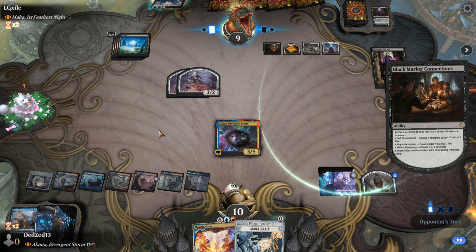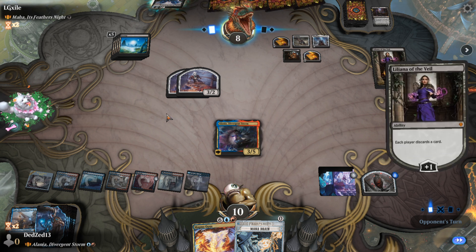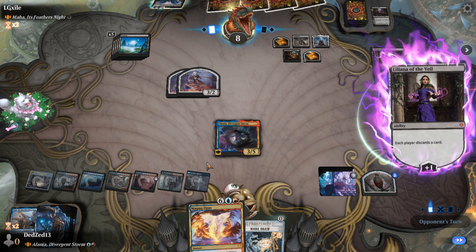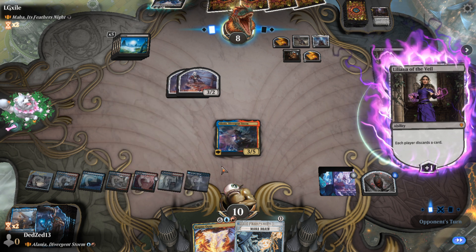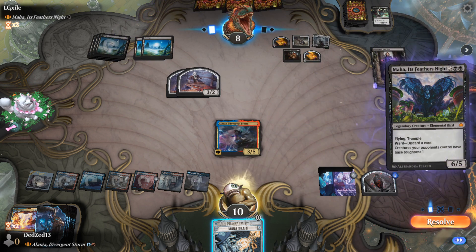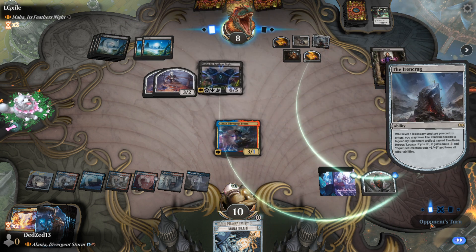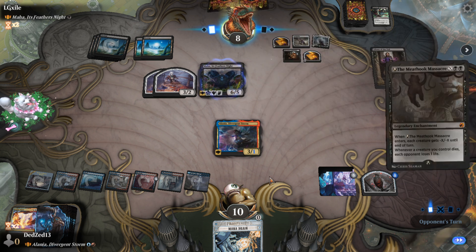Unless they pay six life here, which I don't see why they would ever. Plus the Lily, discard the Opus. Then I'm kind of at the mercy of drawing something good, and hopefully they don't have the removal. They have the removal and are winning anyway. Yeah, the opus has to go. I could counter that, but I don't think that's good enough. I think I need to counter removal so I can stay alive.